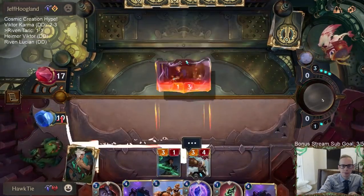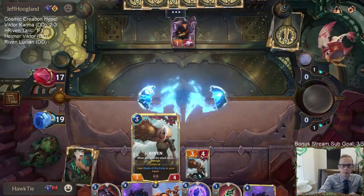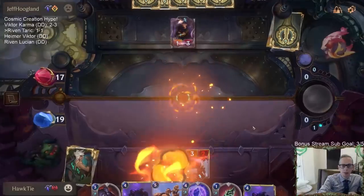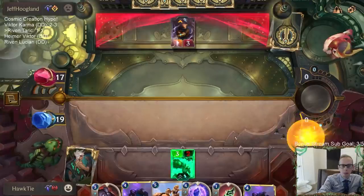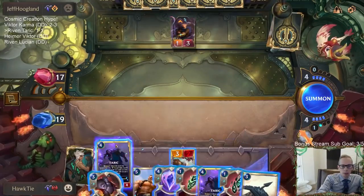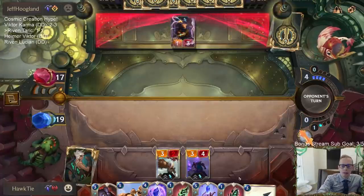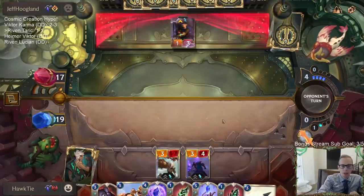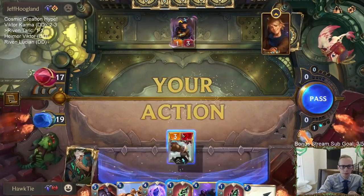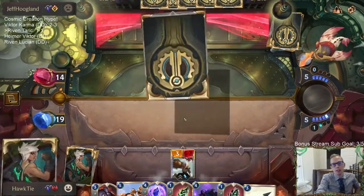That's two plus zero. They are killing the three-one. We have Overwhelm and the plus-two plus-zero. Definitely hoping they don't kill Riven right now. So probably going to need to Bastion Riven this next turn in response to Mystic Shots. Okay, we do have a new Riven.